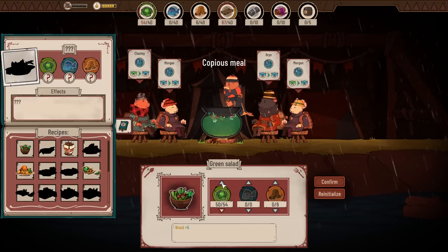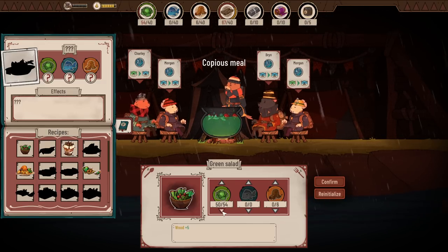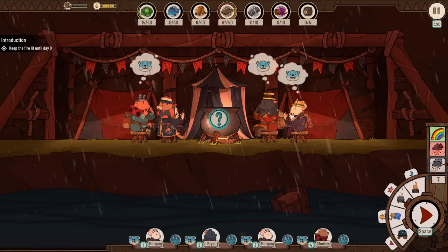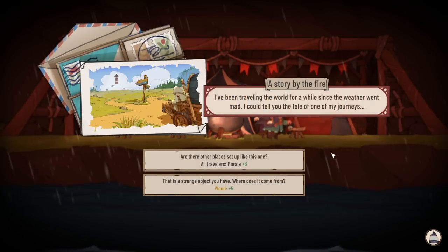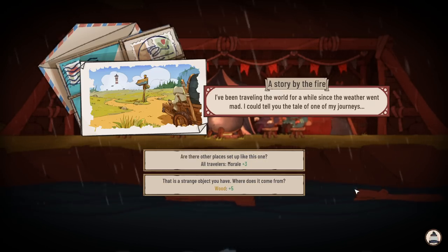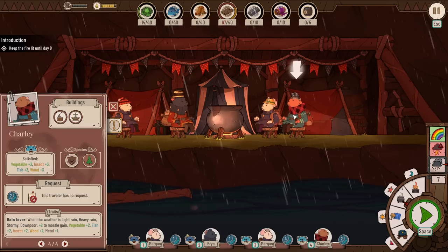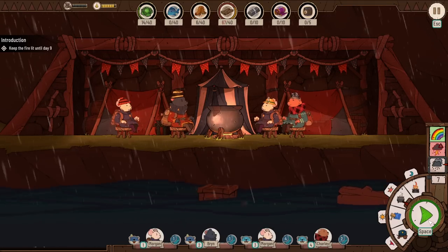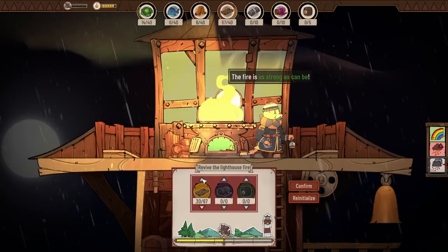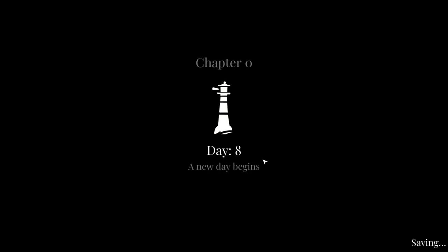Plus five wood. We need more food as we have more people. I can't get anyone to super happy. An event: a traveler has been traveling the world since the weather went mad and offers to tell a tale. All travelers get three morale, or we gain five wood. I'll get the morale — they're overjoyed now. Is that the highest or was there one more above that? I'm gonna pump it all in there so we don't waste any. Good deal. We got a gnarly day — that beaver's gonna love it though.